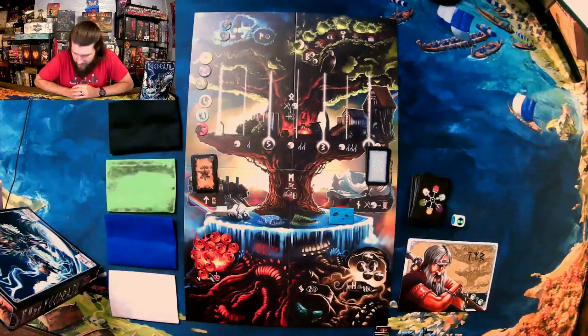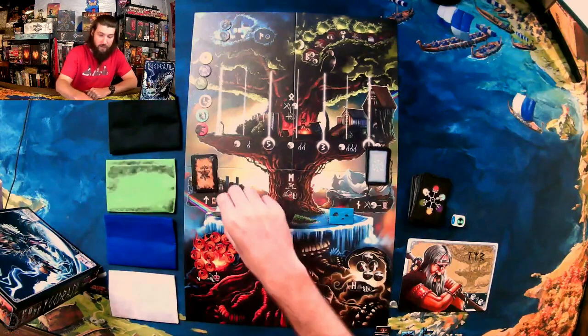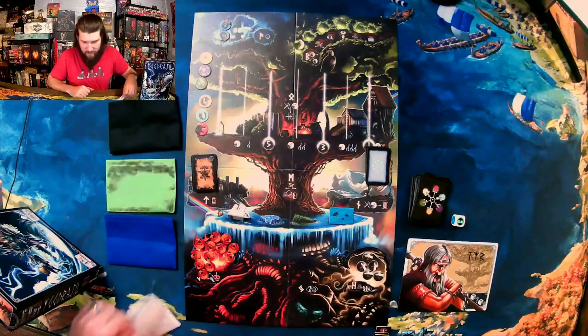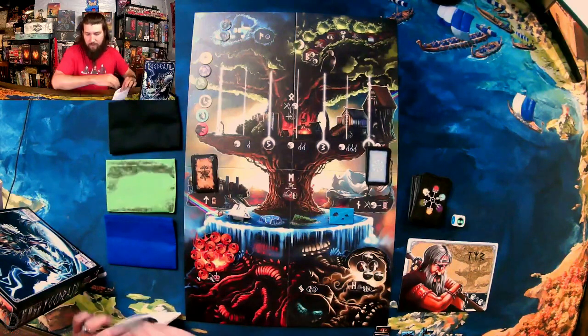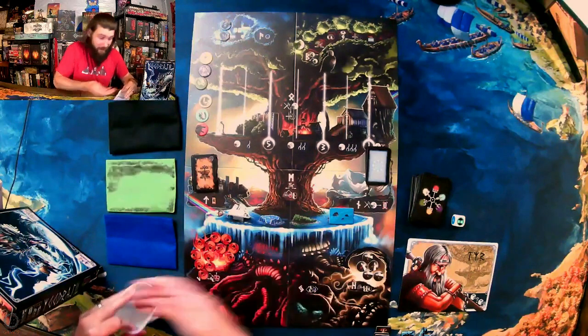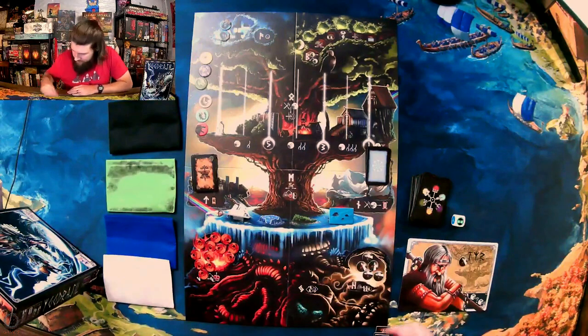Alright, so my first three actions — always a good idea to start moving those Valkyries, so I'm going to move them onto the white. I get to take three out, hopefully get some warriors to help me here. One, two, three — I got one. Not the best, but it is what it is.